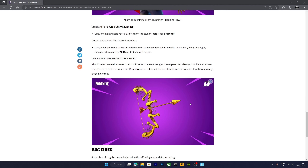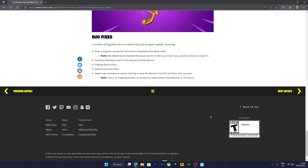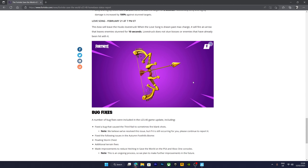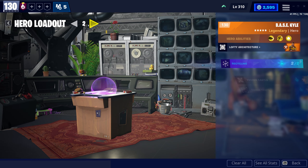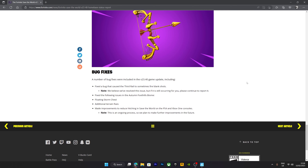Then we have the Lobsung coming back. It's not the best weapon in the entire game — it's really not that good — but it's a bow. You can use it with Stoneheart Farrah and that'll be good.